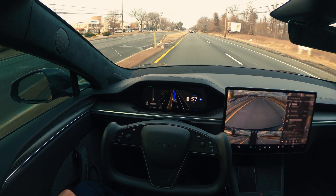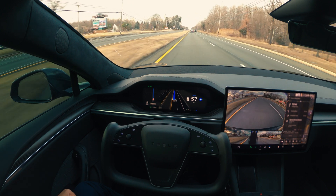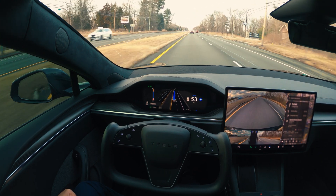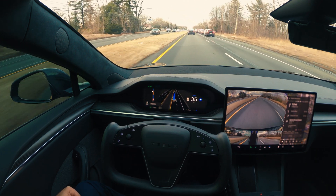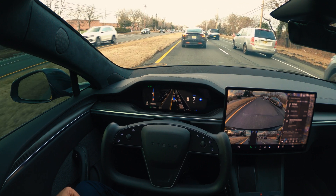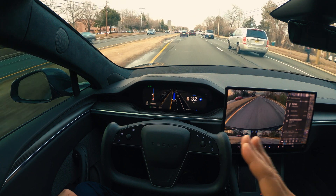We'll see how the rest of the drive goes. I'm going to the nearby Sprouts in this area, and I'm also going to see if the car is going to park by itself. In my previous video on version 13.2.6, it took us to the destination, found a parking spot, and parked the car by itself — FSD said it was done. It's funny — in my last video we also had a black Tesla Model 3 in front of us for some time, and we have the same thing again.